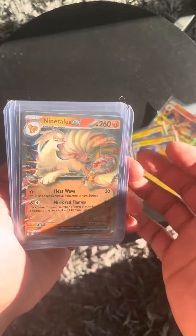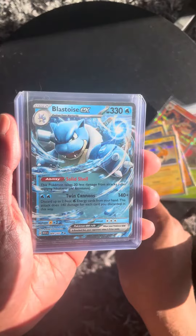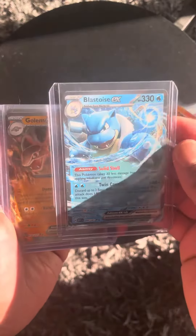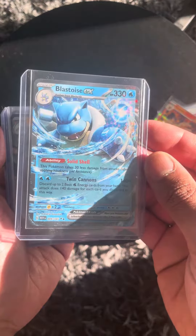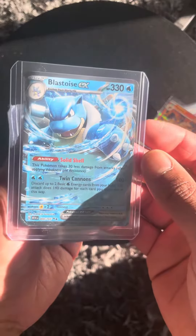Hit me up if you want one of those Raichus. And then we move on to the ones that are sleeved to protect them — the Ninetales EX we got, and the first card pulled out of the first Booster that I didn't record, this Blastoise EX, which is probably my favourite card that I've got.